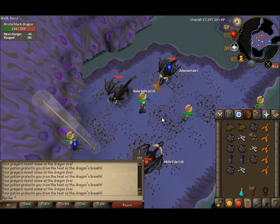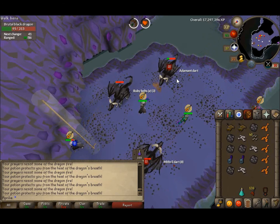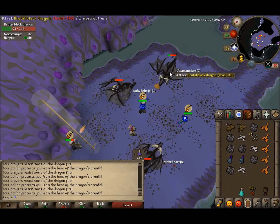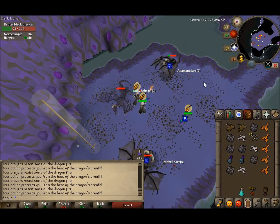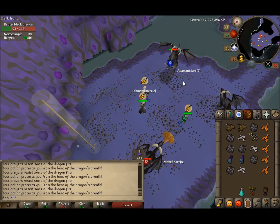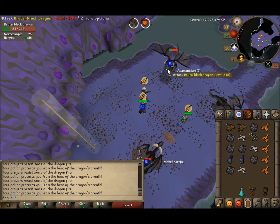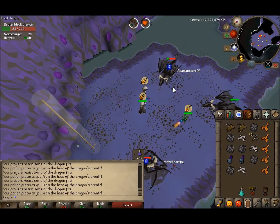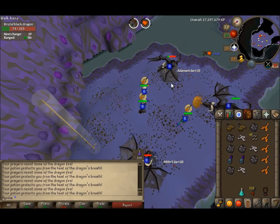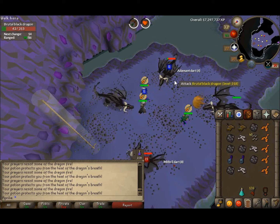Also if you're on a slayer task you get a 15% increase. And I know an update was approved for the dragon hunter crossbow, so I'm sure those are going to be extremely expensive, but hopefully they come down in price. That would help all of us who are trying to kill dragons — especially at KBD — because we all know the rune crossbow gets old there.